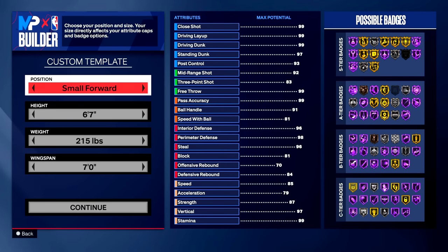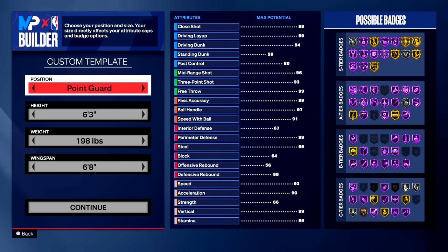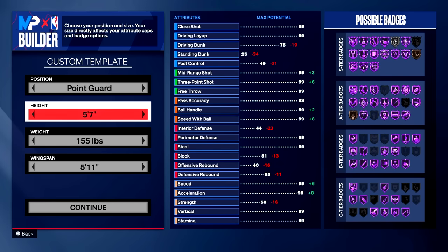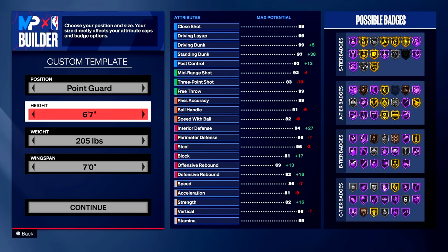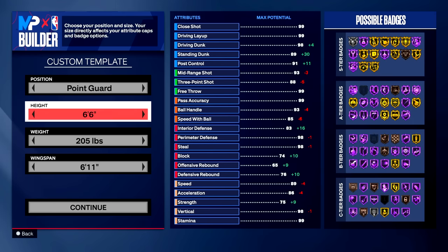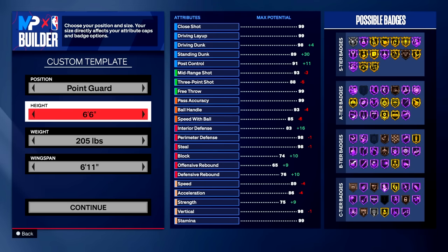I've been in this builder for the past three hours looking at every single position, and the position we are going with is not shooting guard, not small forward, but the point guard. I've looked at every single height and we are going with a 6'6" point guard build. A lot of people are contemplating whether to go 6'7" or 6'8", and I'm going to explain later in the video why 6'6" is better. You guys don't want to waste your money, so pay attention closely and don't skip around or you will mess up your build.